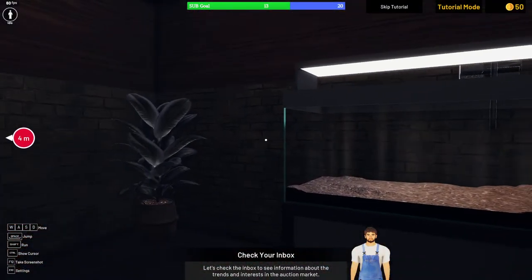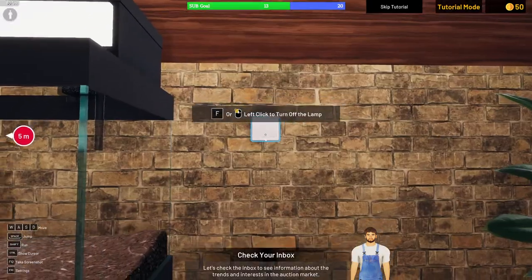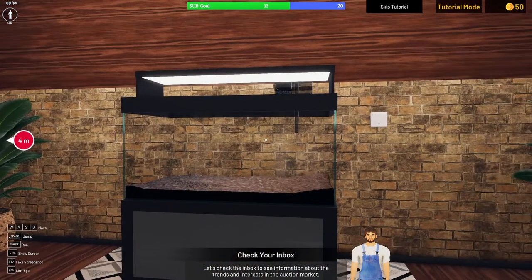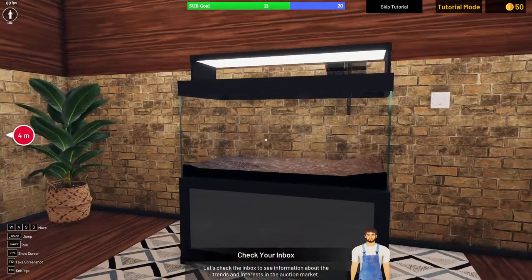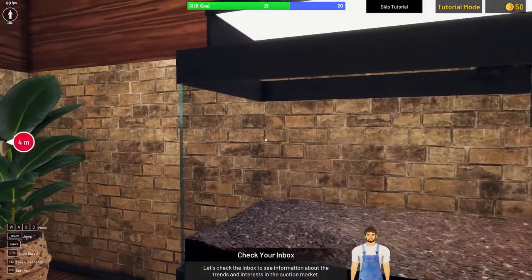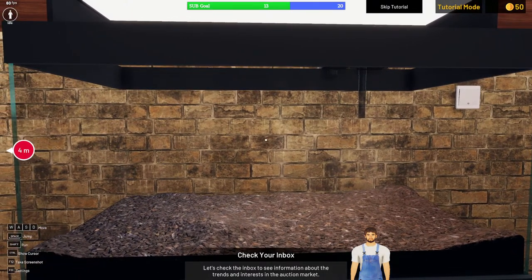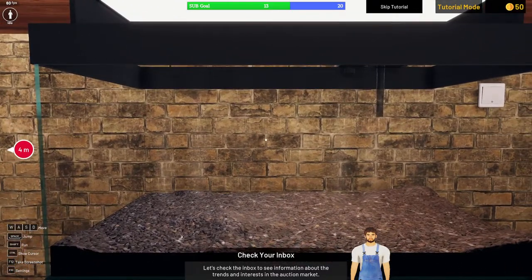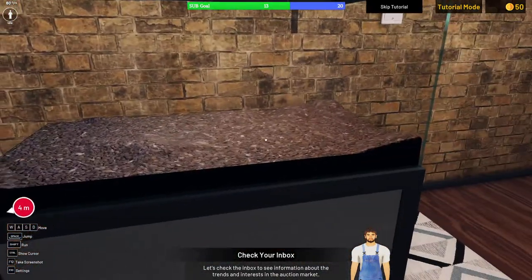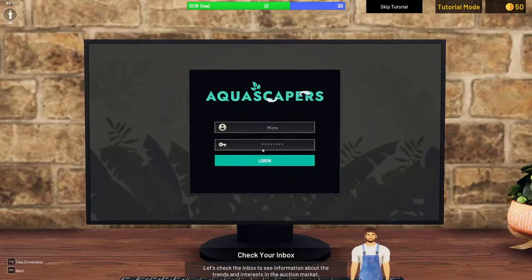I immediately dislike the background of the aquarium — the brick layout and white background are very distracting when you're trying to focus on the water column and gauge the depth. This is aquarium 101: there shouldn't be anything behind that distracts from the aquascape. I note the game still hasn't addressed this issue from the demo. The 'welcome' sound effect is also creepy.